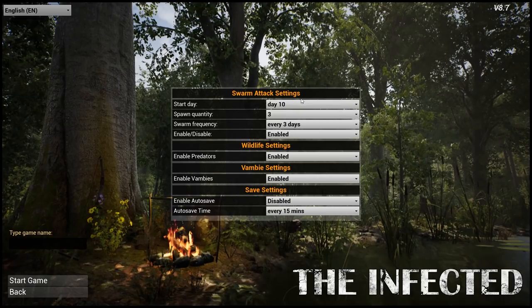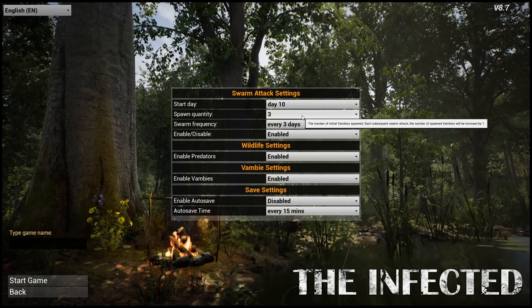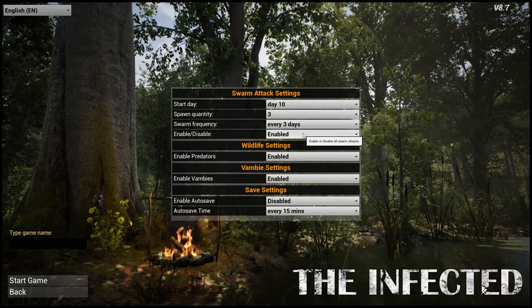This all looks the same. Swarm attack settings, we'll start on day 10, spawn quantity 3, every three days, enabled, enabled predators. Yeah, that's fine. Let's go.